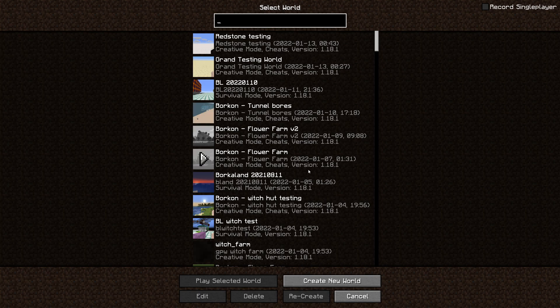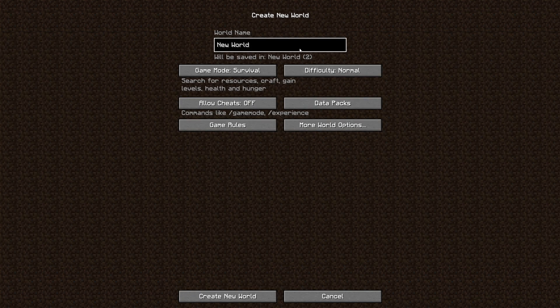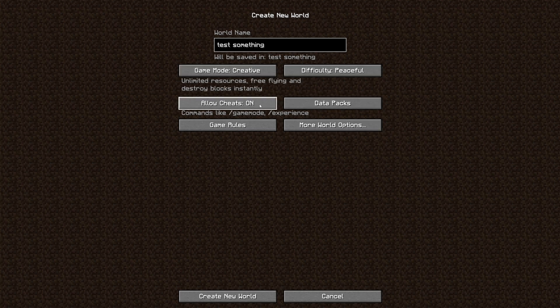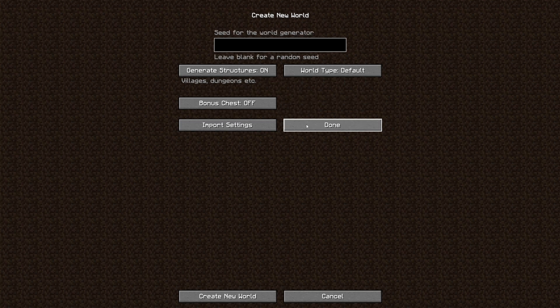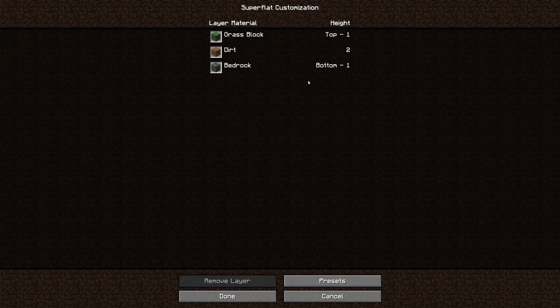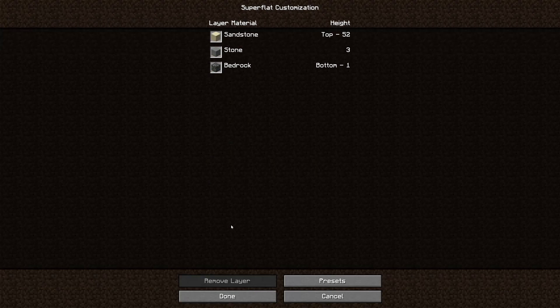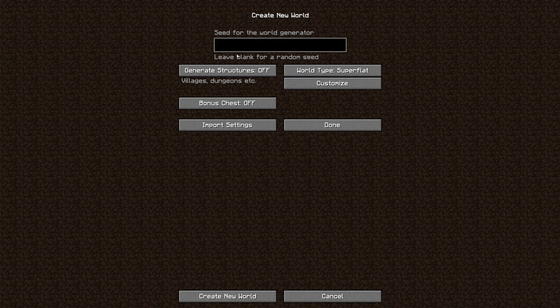I went here, said create new world, and called the world 'test something' — correctly spelled, because it's important to spell everything correctly. Then you click difficulty to peaceful, creative, cheats on, generate structures off, super flat. Use this preset — even though it's not perfectly good, it's probably the best one of those, unless you want a completely void world. Bonus chest off, done.